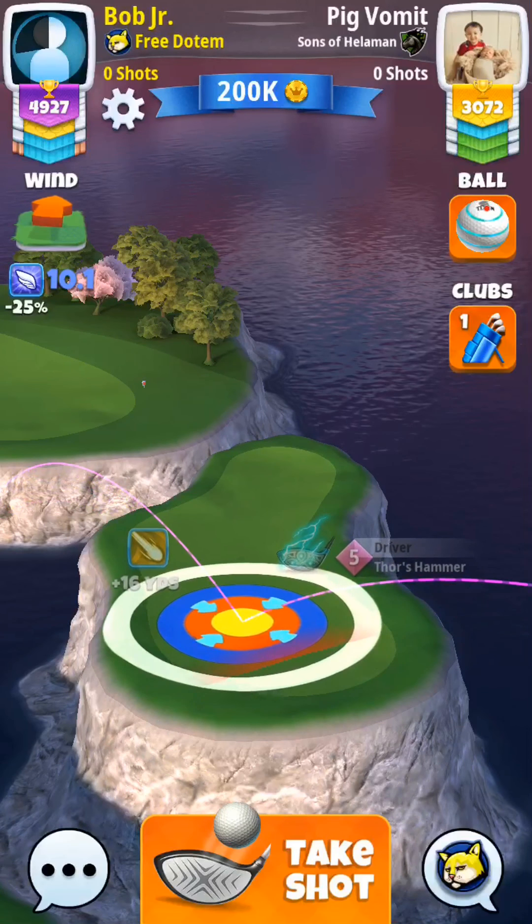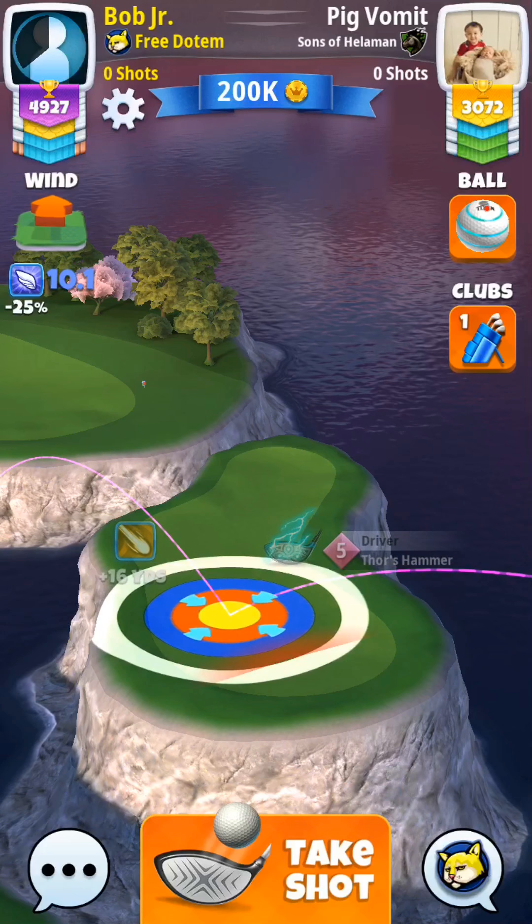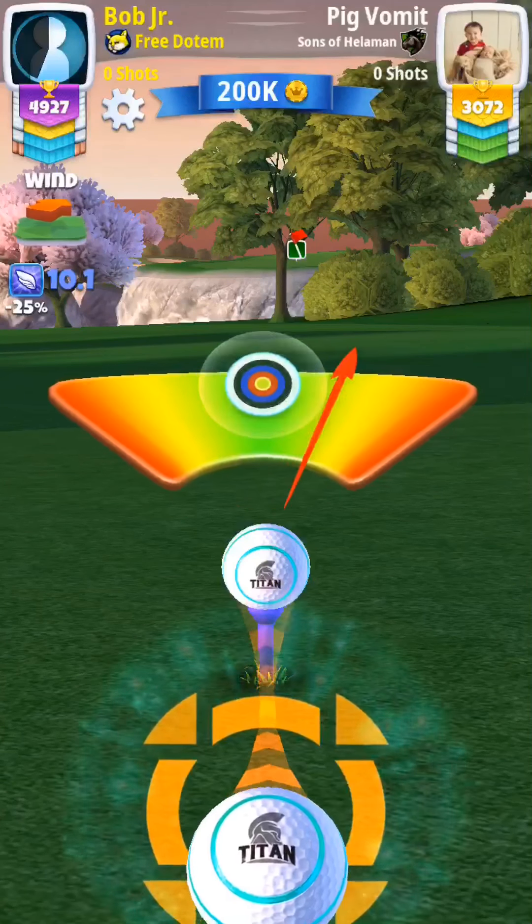We're going to play on the right side. You're going to want to use whichever club has the most amount of topspin — whether that's your extra mile or, in my case, my Thor's Hammer five.